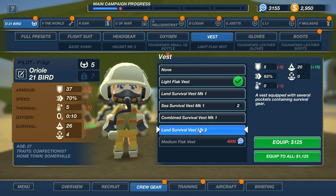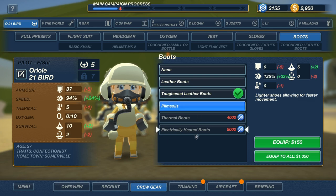Land Survival Vest — reduces thermal and armor, gives you better survival if you crash on land. I'm not really worried about survival. The game really assumes that I'm going to crash. What the hell are plimsolls? These are like different shoes? You gotta get these Jordans, man. The plimsolls — they're like the frickin' Jordans.